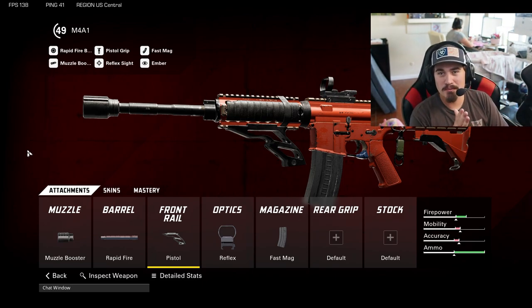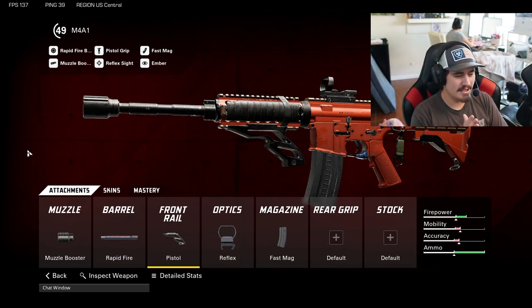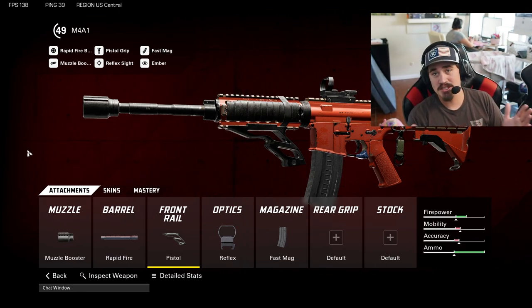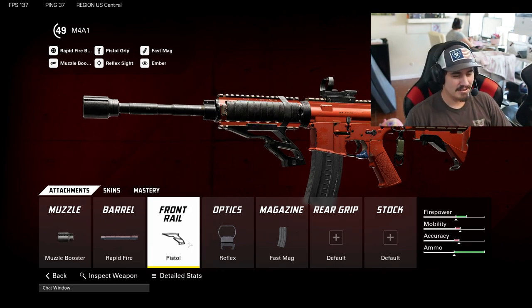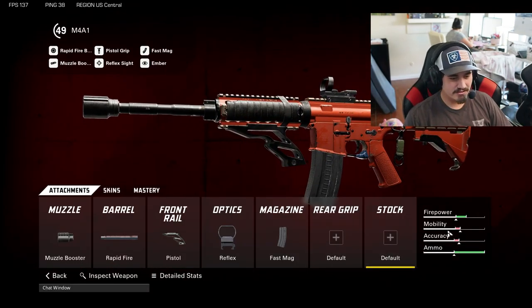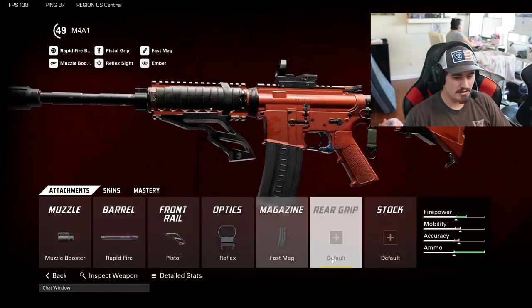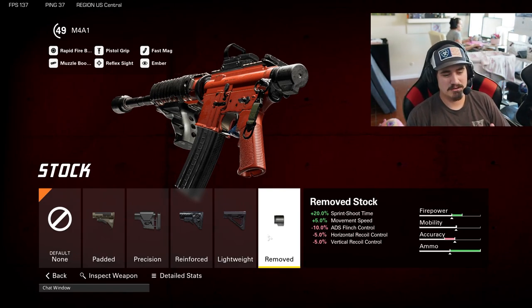First up we're going to be running a muzzle booster with the rapid fire barrel, just to increase that TTK. I did some testing on it and the rapid fire barrel is actually better than the heavy barrel on this gun. Then we're going to be running a pistol grip, a reflex, and a fast mag. You guys can run a reflex or you can skip it if you don't want to — it's completely up to you.